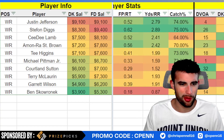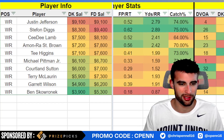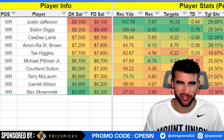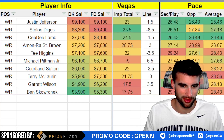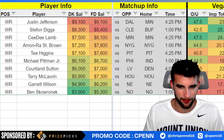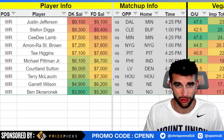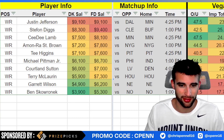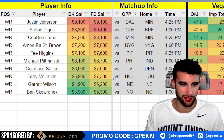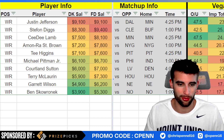Michael Pittman at $6,100 — getting Matt Ryan back is always going to be good for him. He had plenty of targets last week but they didn't really turn into much, and I think he's only got one touchdown on the season. I worry about the upside, but at $6,100 it's not like we're paying a premium. Very low implied team total here versus the Eagles, but they are going to be trailing, so Matt Ryan will look his way.